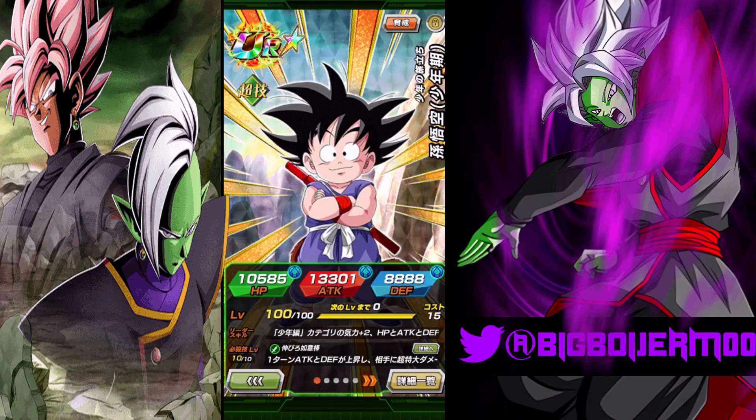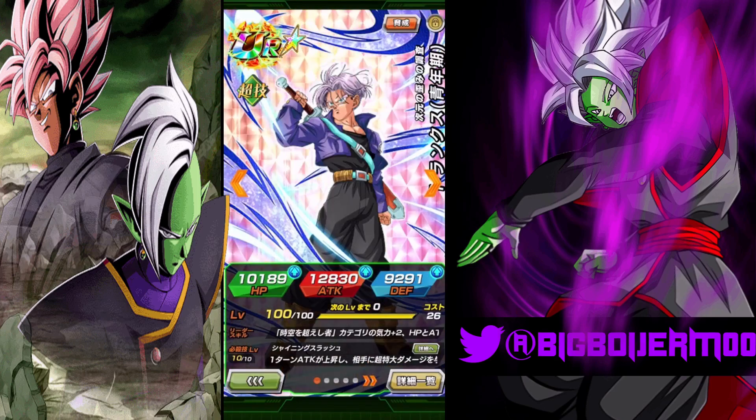There is another rainbowed character — he does have the correct hidden potential. There's Trunks, done and rainbowed. Now we have two LRs that need to awaken: Kid Goku and of course Trunks himself. If you guys made it all the way to the end, drop your boy a like and subscribe, and I will catch you guys in the next one.